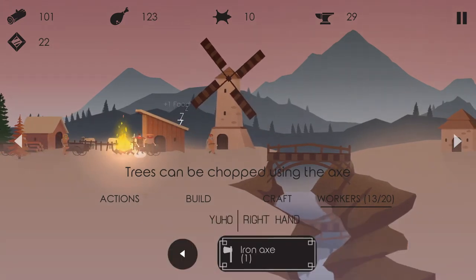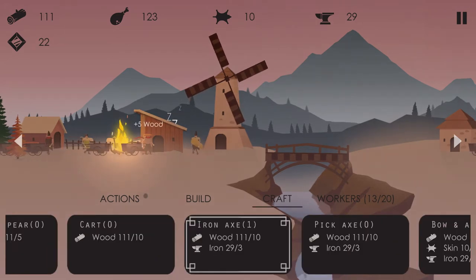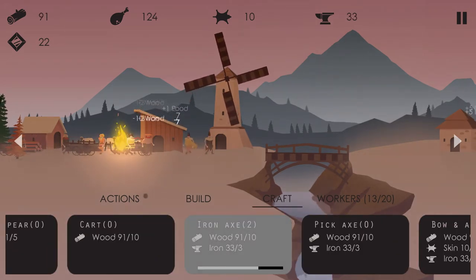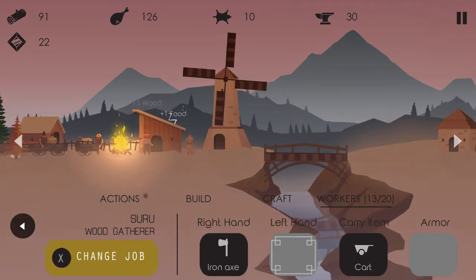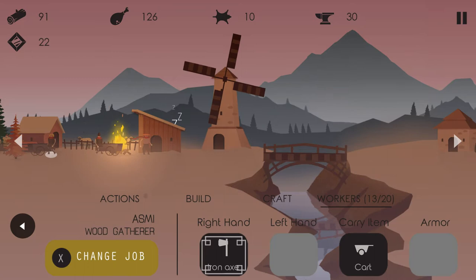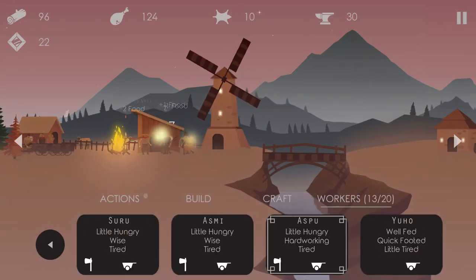We've got another worker. He's quick-footed, which is helpful for wood gathering. Congratulations to our brand new wood gatherer. I'm going to give him a cart so he can carry a little more wood. And actually I'll craft him an axe as well. That should be helpful. I guess I don't have any axes built — that's a shame. We need three more. It'll set us back a little bit, but we'll overcome. You invest a little bit and then you get to go faster.